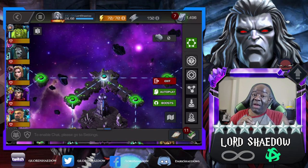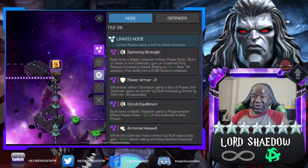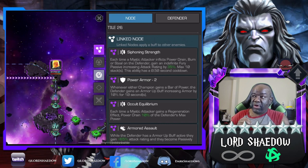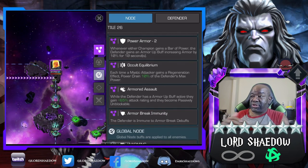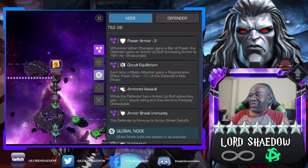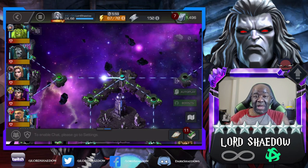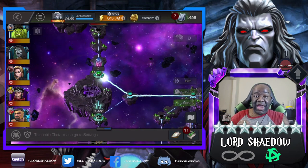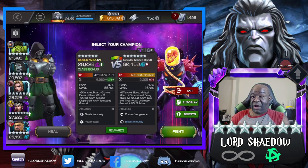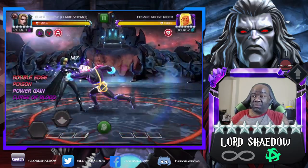The easy path may not be easy for you based on your roster, so whatever path you choose make sure your roster can handle it. We're going to be taking this path here — siphoning strength, power armor, occult equilibrium, armored assault, armor break immunity. Most of these I ignored. The thing I liked was siphoning power, so if you have Black Widow Clairvoyant, this path is made for her. If you're running the ouchie masteries, cycle through, go back and stay in blood — curse of blood is your bread and butter.